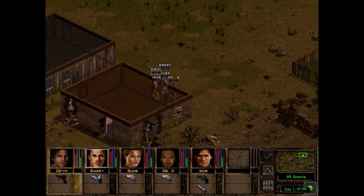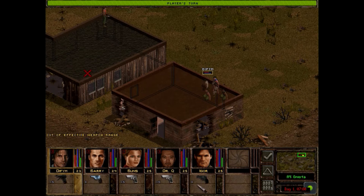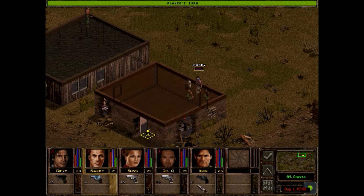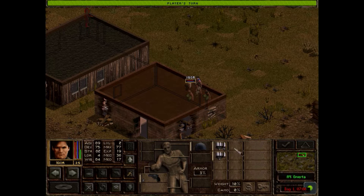I've activated stealth mode — but I've already seen an enemy, so it's gone into turn-based mode. Every turn you get a certain amount of action points, which you can use to either shoot, move, or do other actions like reloading. Moving in stealth takes a lot longer than moving otherwise, but it's a lot quieter — which means you can sneak up behind enemies and knife them. Like Igor could potentially do that.